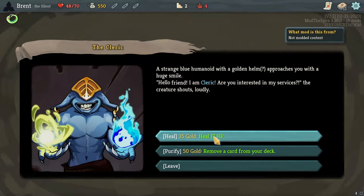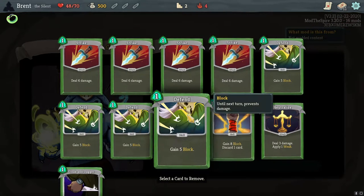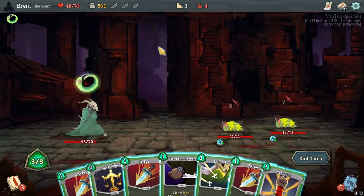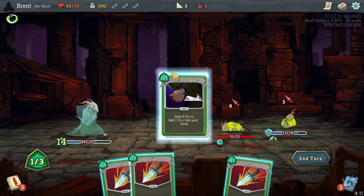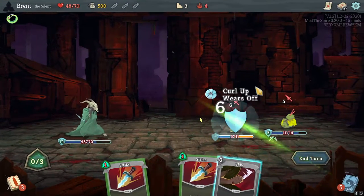Healing for 35 is very nice. 17 will bring us up. But removing a card is also very good — let's remove the Defect. Make us a little bit more aggressive here. However, it should not be too bad. Silent does excel in the ability to block. We're fully blocked here, we'll go with the Strike.